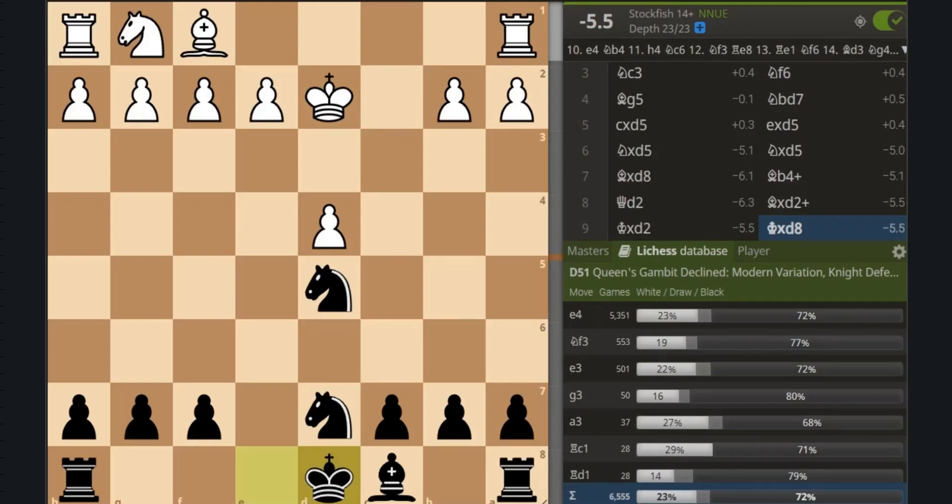According to the Lichess database, this mistake has been made by over 11,000 players, so it's very useful to know if you play the Queen's Gambit Declined, whether as white or as black.